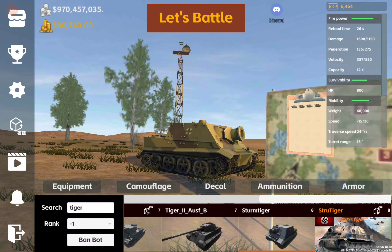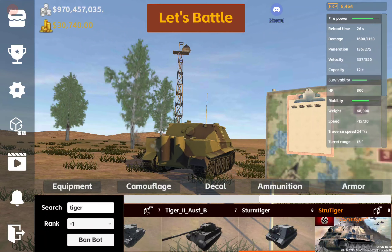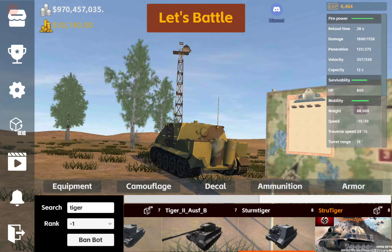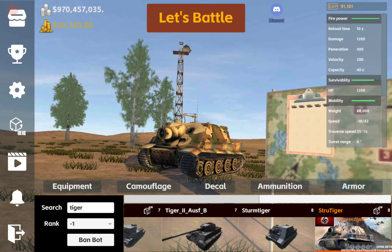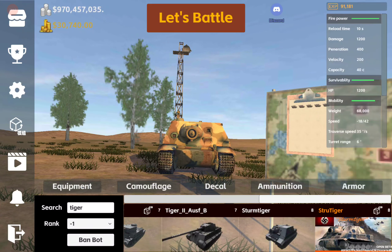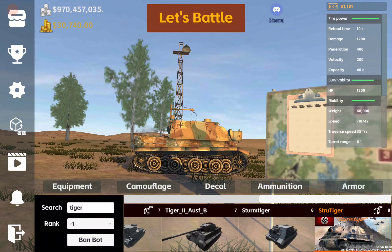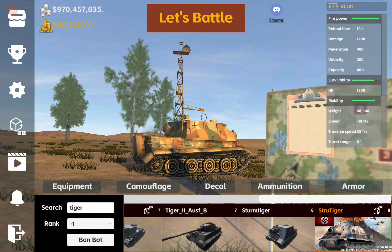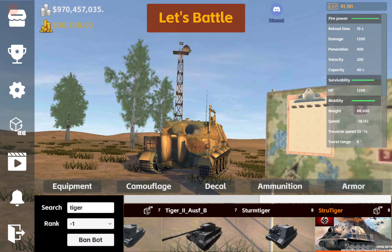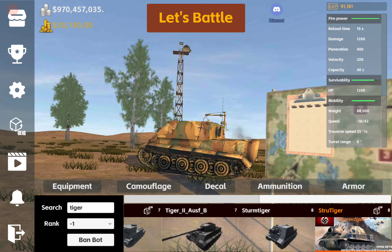It also has two shells which have a higher velocity than the real version would have had. The mod version — there it is in the center of your screen — don't pay too much attention to the camouflage. It does come with a built-in camouflage and I've got another camouflage over top of that to get a different effect. It also has a crane built on it for ammo loading in the non-stowed position.